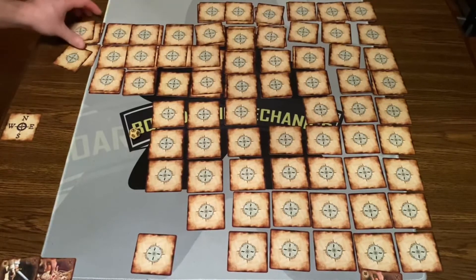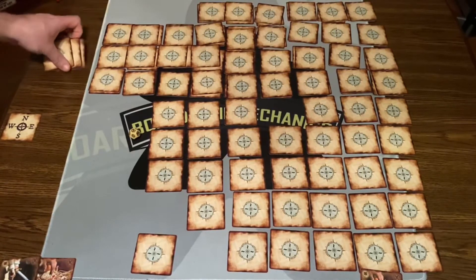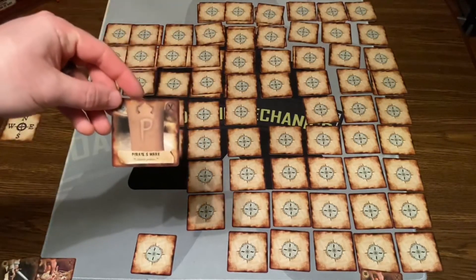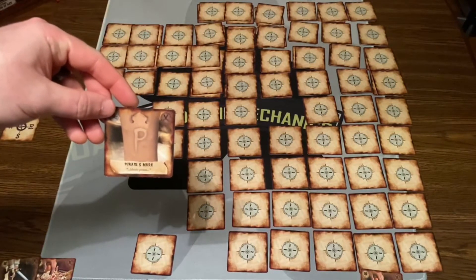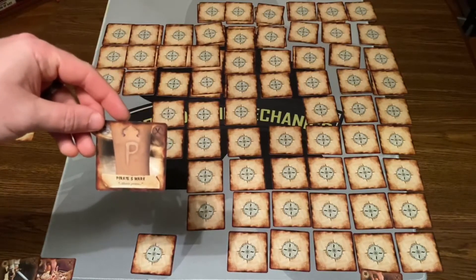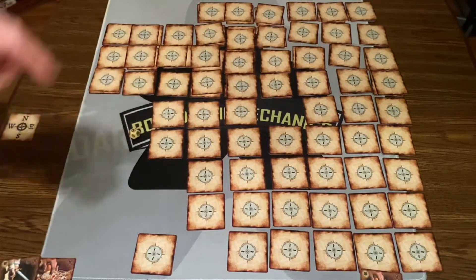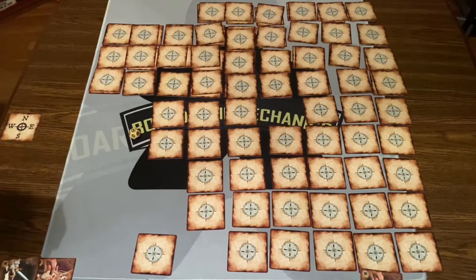Let me dive in here and show you what a Pirate's Mark looks like - there we go, Pirate's Mark, will look like that. There are 9 of these in the deck and you don't want to get 5 of these because that's bad. You're basically just going around like this until there are 10 or less cards or one Pirate's Mark left, and then it goes into duel mode where each player pulls one card at a time. The person who pulls the last Pirate's Mark loses.